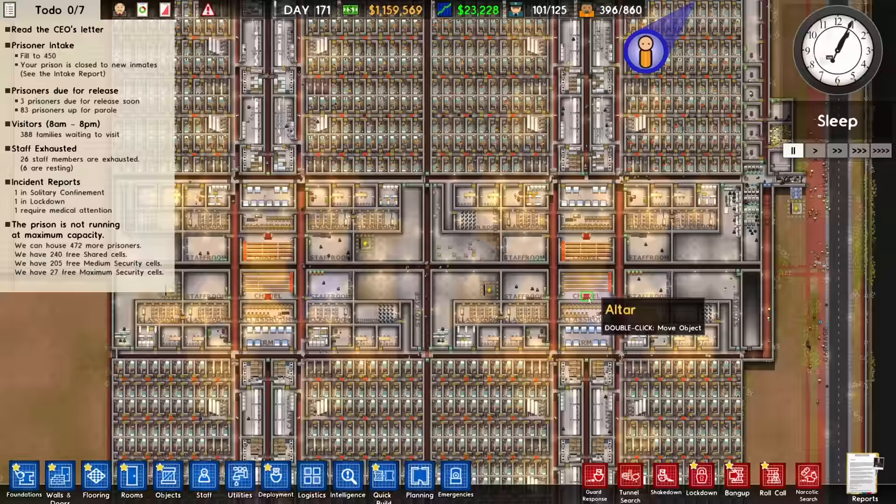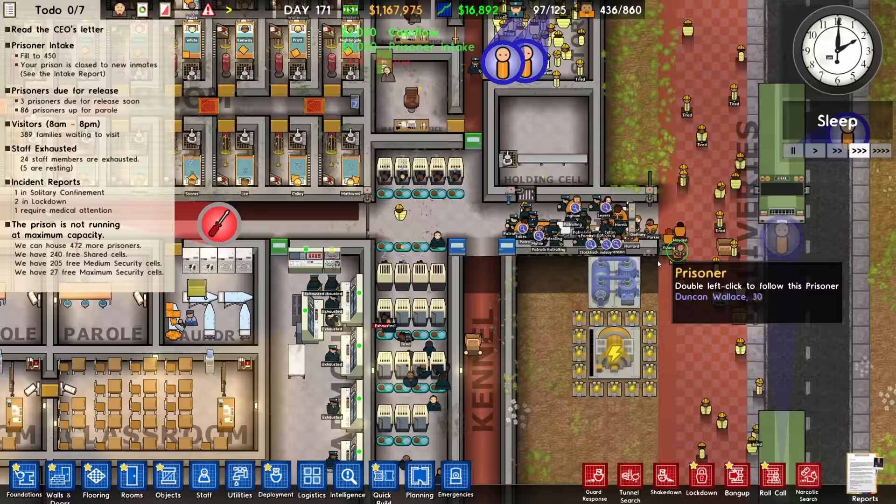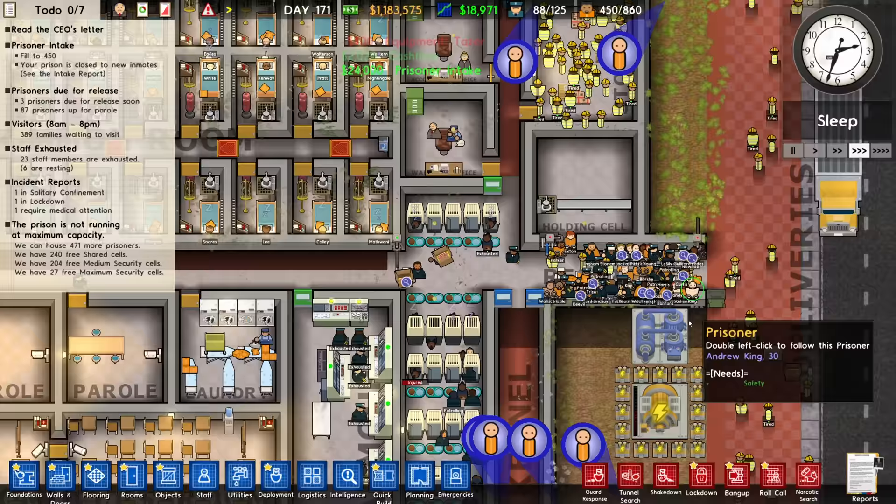Here come our newest batch of prisoners — should be about 60 of them. They're going to have to be sent over to processing where they will be immediately searched, preferably quickly. I've put a whole bunch of patrol people in here just to make sure everything gets processed as fast as possible.